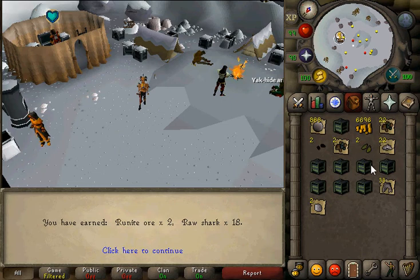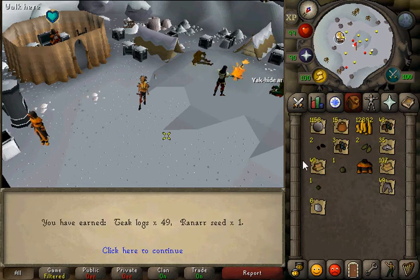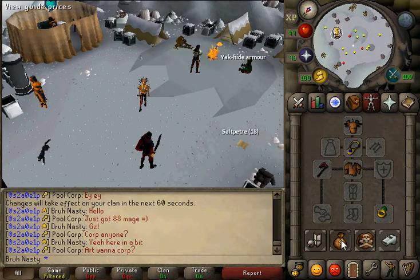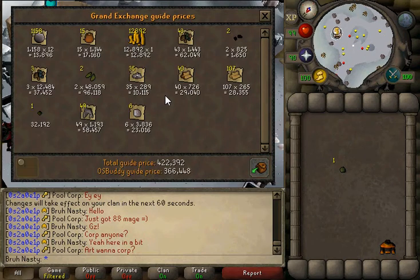It tells you in the chat what you get. It looks like this is going to be... oh, I got the pyromancer garb! So this is the first item I've gotten — this is going to be very good. But we're going to price check this. It's looking like a very bad inventory, but if we price check it's 366k in 15 crates.